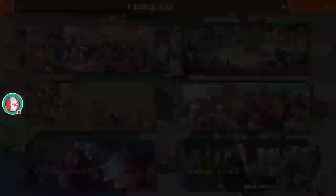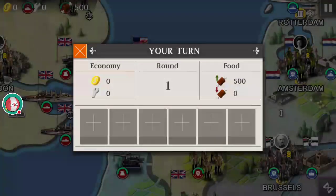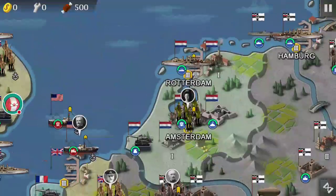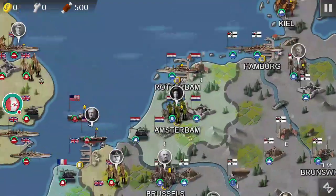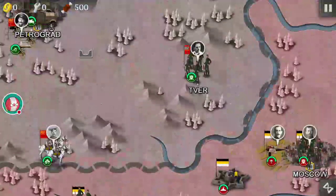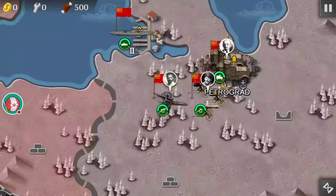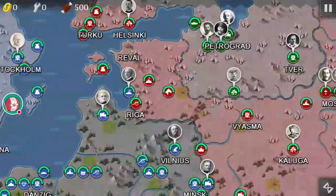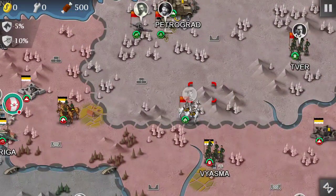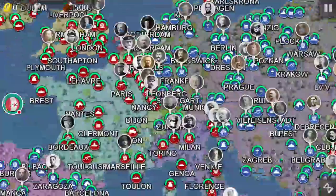Moving on to Europe 1917 — this is where things get interesting. The US is now in it, Belgium has been annexed by Britain, and Croatia is on our side. You can see the Russian Revolution happening — Lenin has taken over Petrograd, which is Leningrad. The war has started between factions; some nations are neutral while others are green, making it a three-way war.